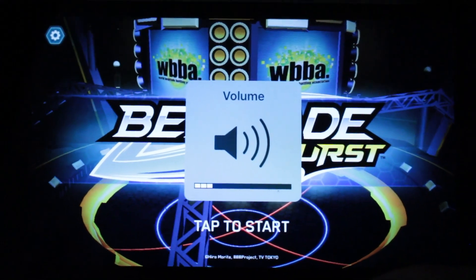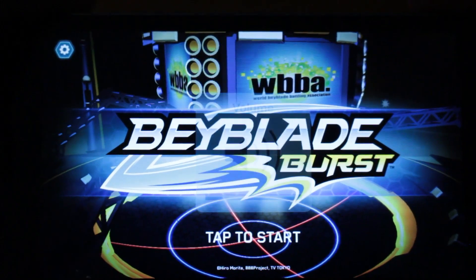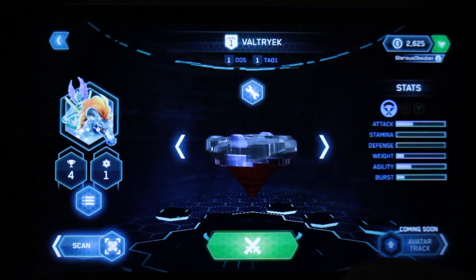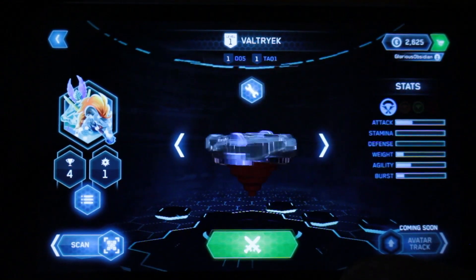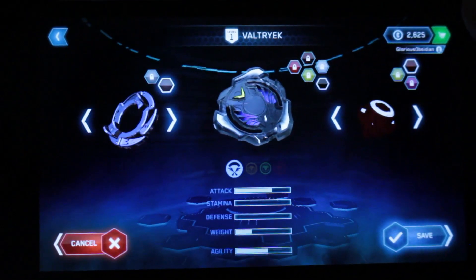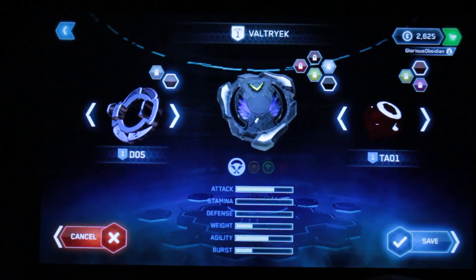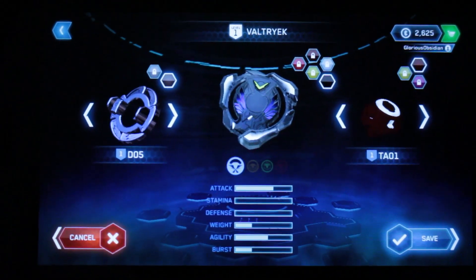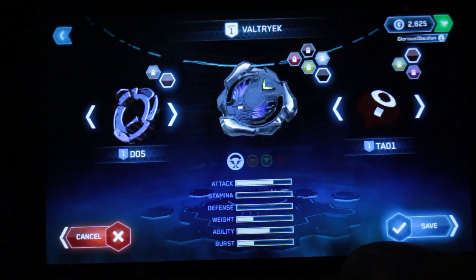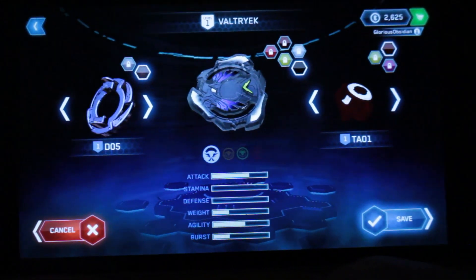It's literally the same song looped over and over — it's kind of annoying, but anyway let's begin. Here is Valkyrie, or what they call it now, Valtric. You can take a look at the parts: the Valkyrie layer is not the original color, it's actually like a black. Same with Excel — it's like a dark red now. And then Wing is still its original color. What people are believing is that this app is not finished yet, and the reason is because these colors are not the actual layer colors.